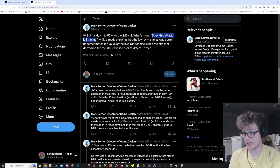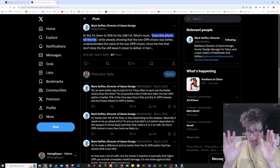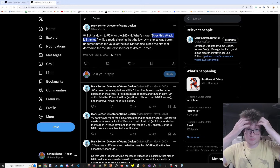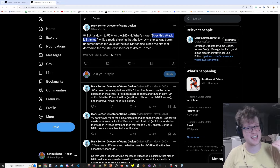Does this attack kill the foe? This is an important point. The value of a strike is basically non-existent until it kills a foe. Hit points are just a number that goes down to zero - that's when you win the fight. If you're in a boss fight, does hitting the boss with a strike make the boss less scary? No - they're still going to crit you on a 12. But if the boss was at 10 HP left and you hit them with a strike, you might make that boss a lot less scary because they can't kill you while they're dead.